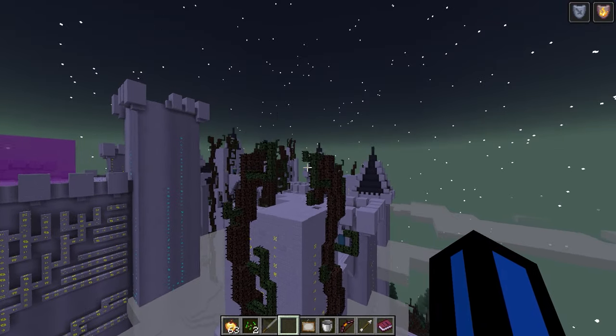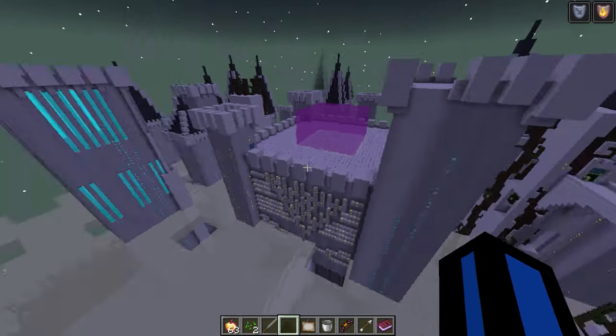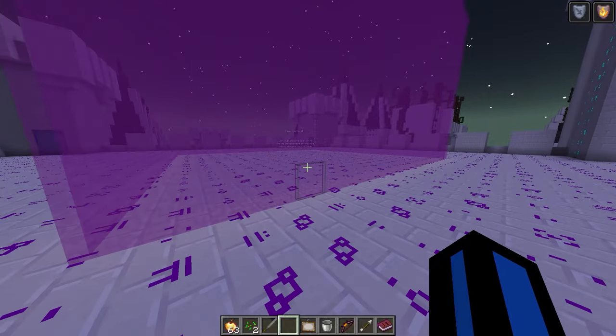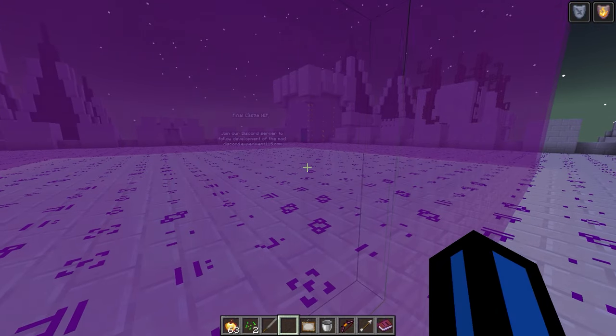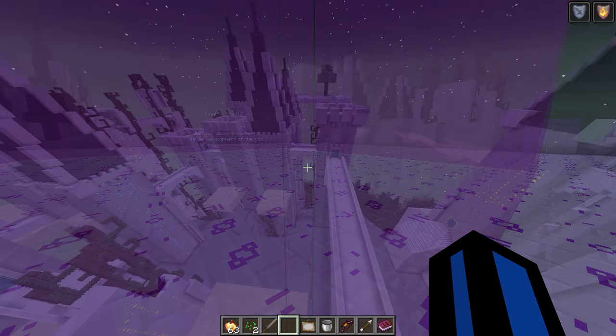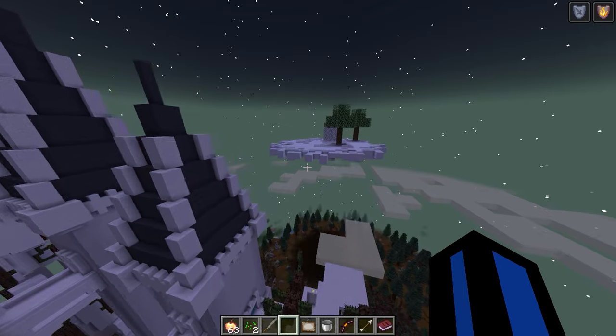There's gonna be some kind of boss fight up there — this is like a big snow castle with runes everywhere. Let's see what this is saying: 'Final castle — work in progress. Join our Discord server to follow development of the mod.' It's good that they're still updating it though, that is really cool.